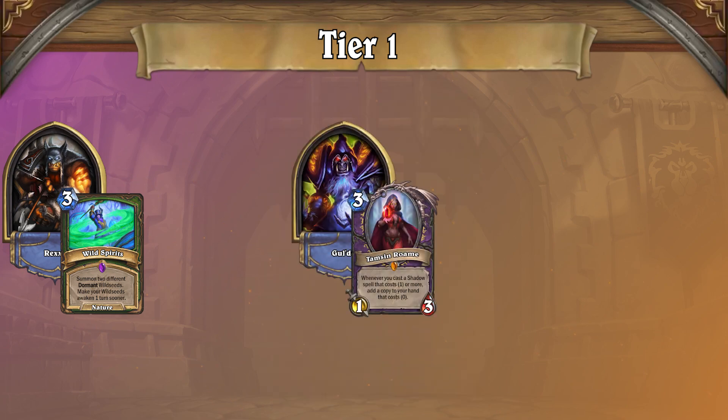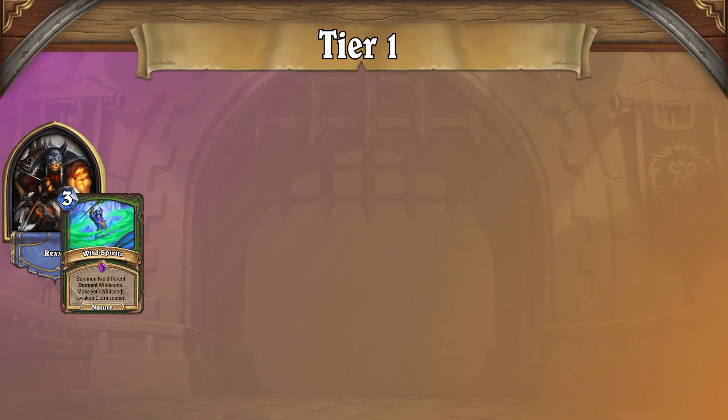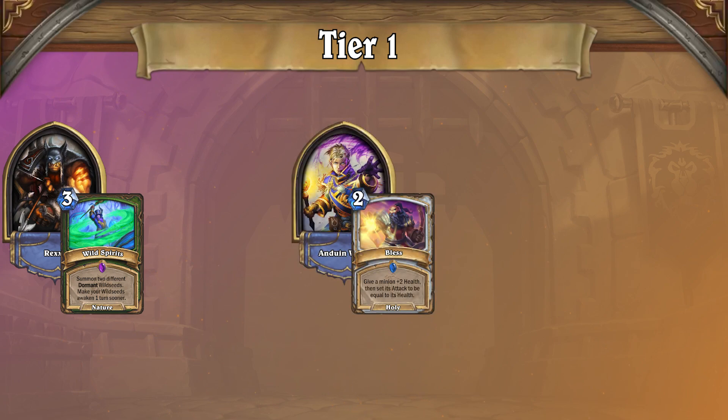Therefore, slower decks such as Curse Warlock are easy matchups because they can't deal with your board presence. Bless Priest, however, can play around your threats via devastating combo turns.